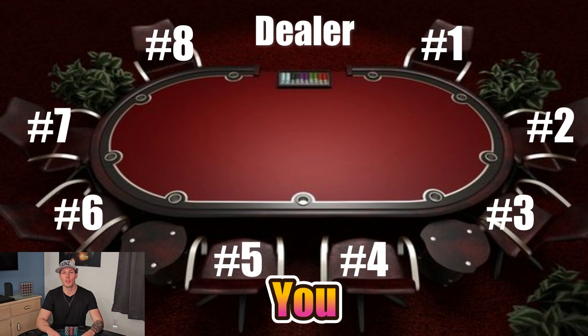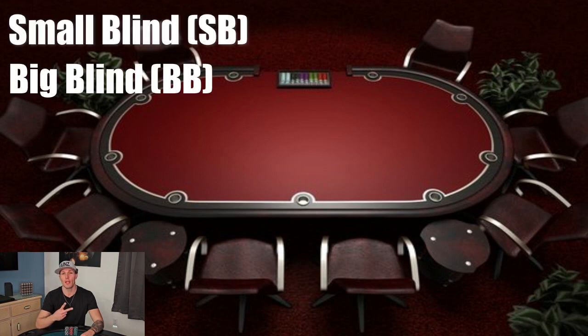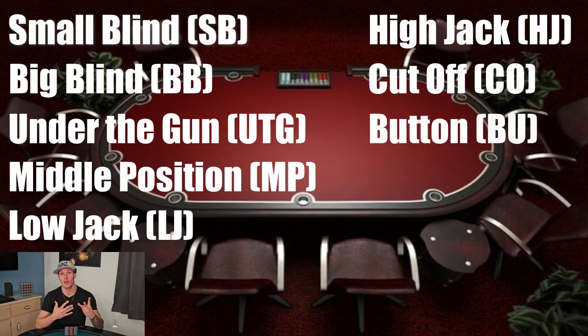Those are just the numbers. What I really want to go over is the names of the positions and which order the betting goes in. I'm going to ramble off the names of all the positions and then we're going to go over each one in detail. So you have the small blind, the big blind, the under the gun, middle position, the low jack, high jack, cutoff, and button.